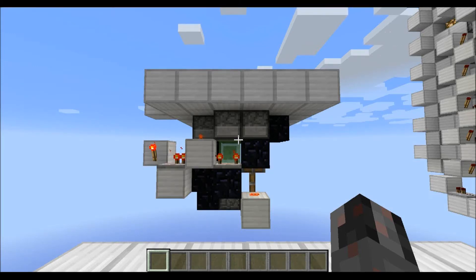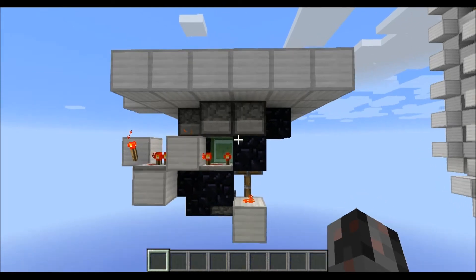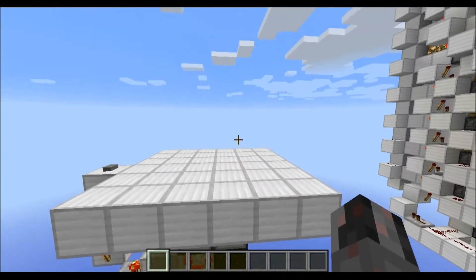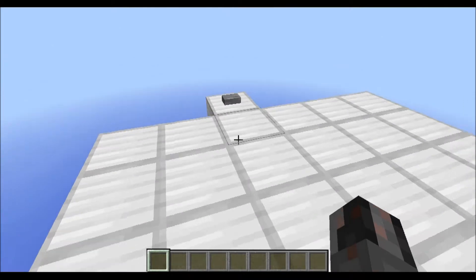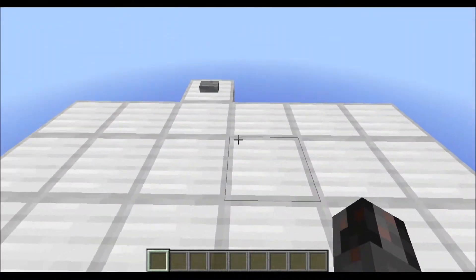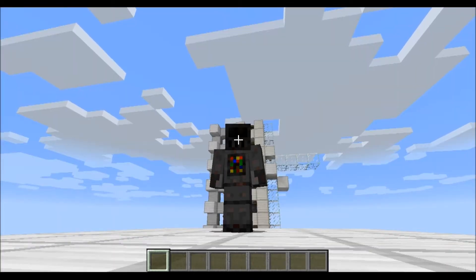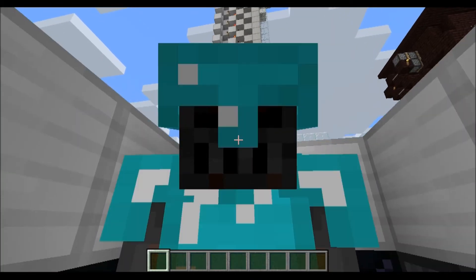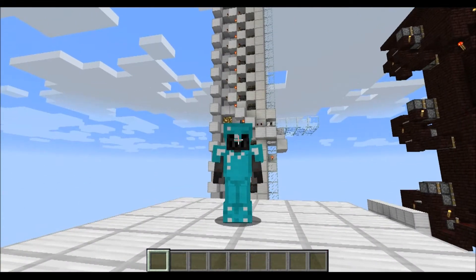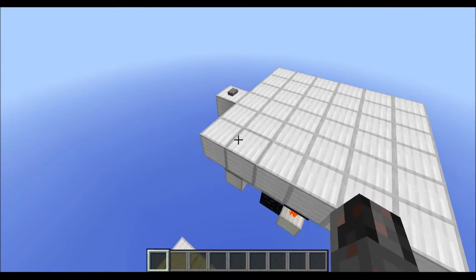Hello everybody, my name is Walter and today I want to show you my hidden armor dispenser. You can see here in front of you. As you can see I have a little floor here and if I stand in the middle of this floor and then press this button, as you can see at the moment I am not wearing any armor. But now I am fully armored. And that's basically what this little contraption here does.